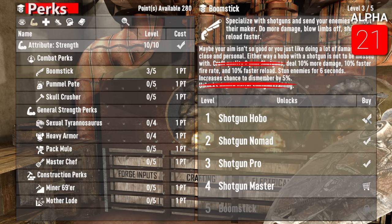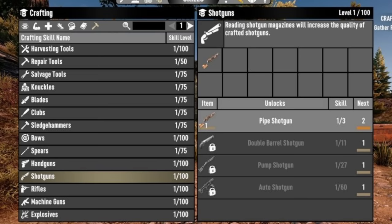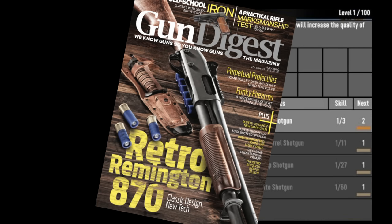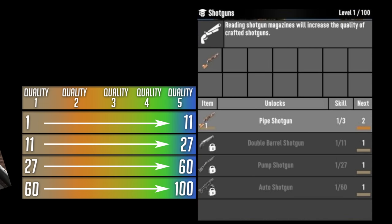In Alpha 21, they will be separating these out into perks and skills. The ability to craft and unlock recipes is gone from the perk system and will instead be governed by a separate crafting skill. The only way to increase these crafting skills is through finding magazines associated with that specific skill — for each one read, the crafting skill increases by one.